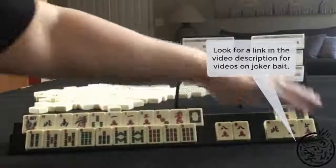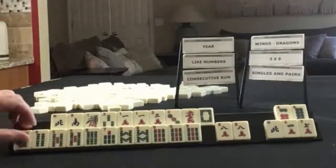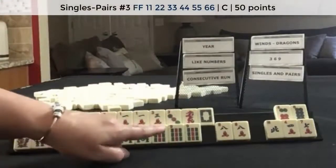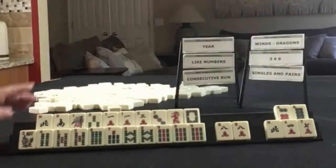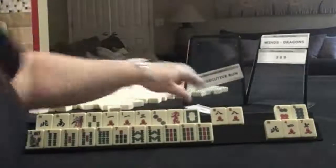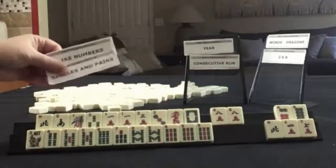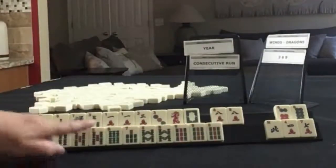Hold this for joker bait. Discard those. Focus on like numbers with ones or threes. And then maybe play either consecutive run five through nine, or the singles and pairs four through nine — one, two, three, four, five, six numbers in a range. So let's call this like numbers and singles and pairs. This joker bait would go with this hand up here, because you can't use jokers with a pair hand. So we have singles and pairs and like numbers. This looks really good — this is going to take work.